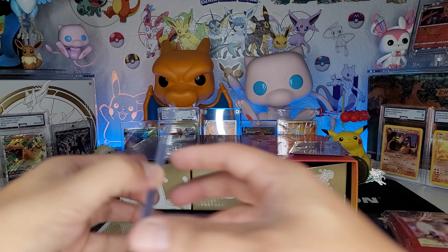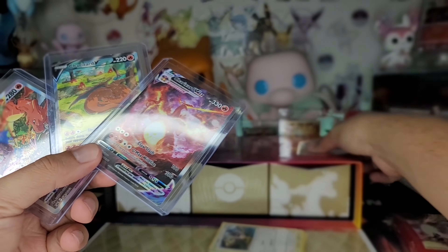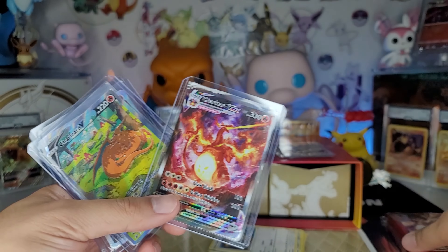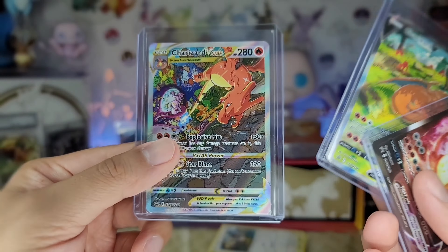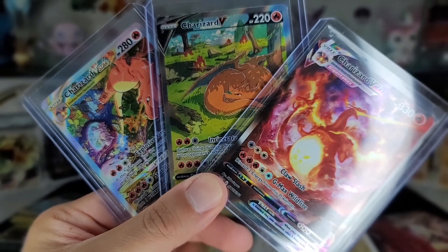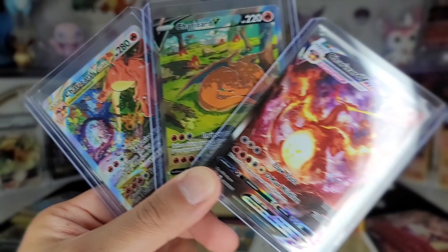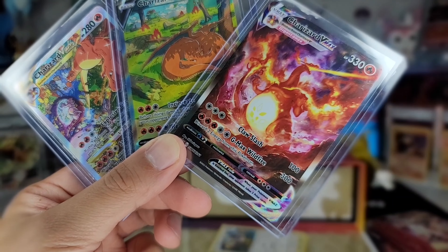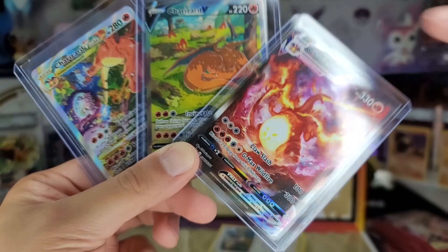But like I said, what we really wanted were these three Charizards here. You know, these are all my hits from the packs, and you know I got the sleeves. There you go - Ultra Premium Charizard Collection Box. Let me know if y'all are picking this up. Like, subscribe, comment, and like the video - it really helps me out. Peace, and I'll stop hitting y'all, I promise.